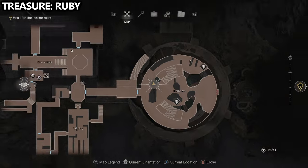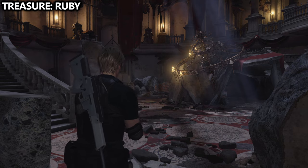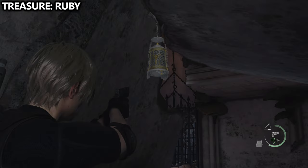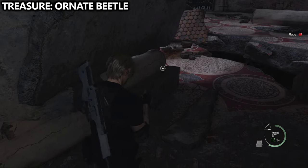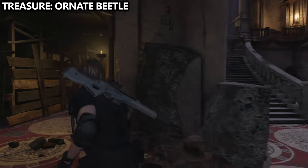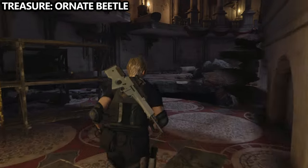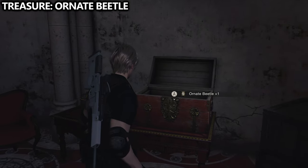We've reached the ballroom. Watch out — there are quite a few flying enemies in here that can really chew through your ammo if you're not careful. There are two treasures we can grab. From the bottom floor middle area, you can go underneath this rubble, shoot down the container, and grab the ruby. You can also go behind the staircase we used to get into the area — this leads to a ladder you need for the lever, but behind that ladder there's also a chest. In that chest, you can find the ornate beetle.